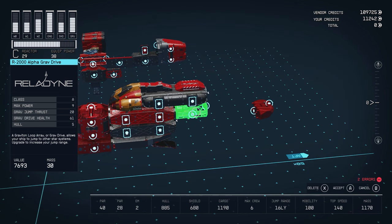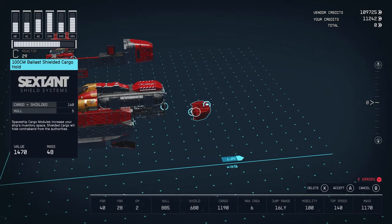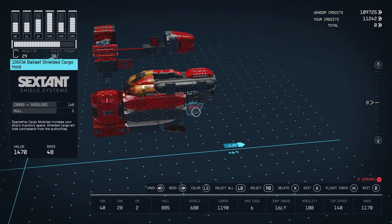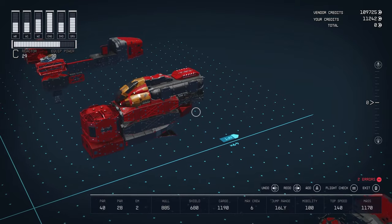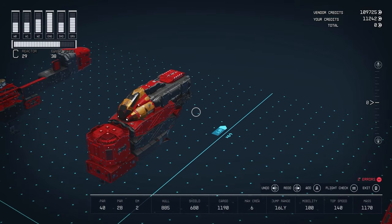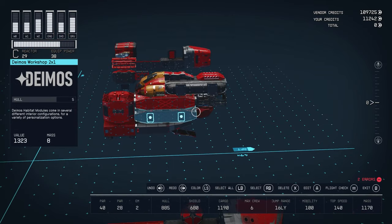Below that space we're going to put our grav drive — the R2000 Alpha Grav from Reladyne. It doesn't really matter which grav drive you use as long as it has 20 jump thrust or more. Then below that I have ballast cargo, which you can get on Jemisin, on Titan, or at Red Mile, among other places. This builds out the back of our ship and our habitable space.